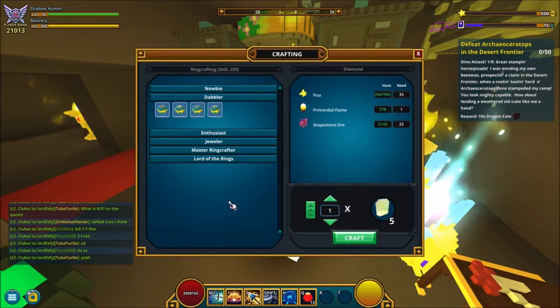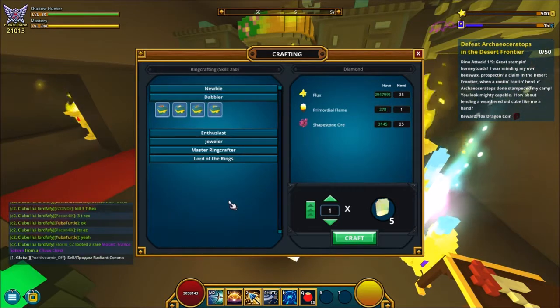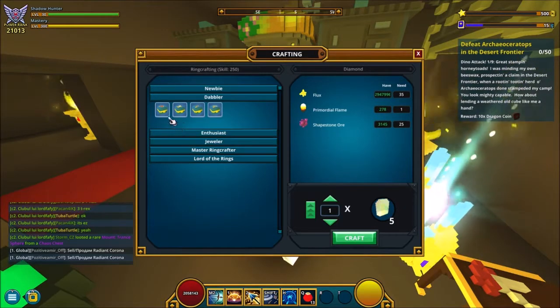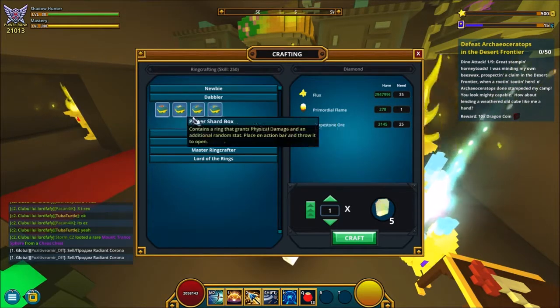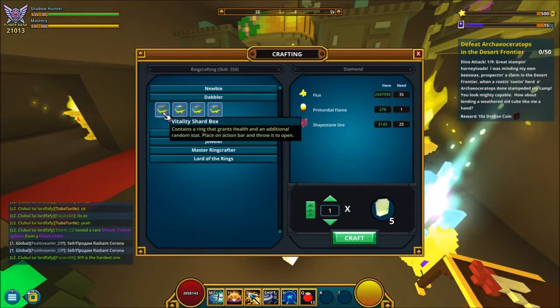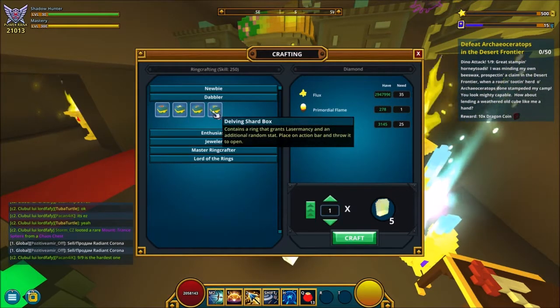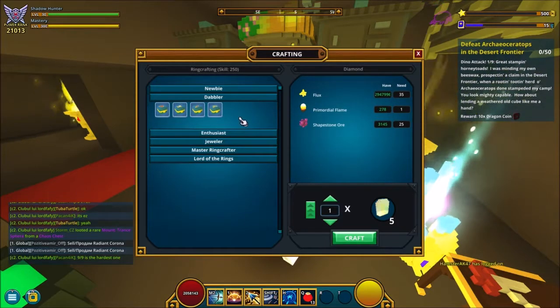After that you will be the dabbler and here you want to make 50 in total of whatever — not 50 of each thing, but 50 in total. So you can go with the health, or you can go with the physical or the magic or the laser man. It doesn't really matter which one you use, you just have to make 50 of the boxes.